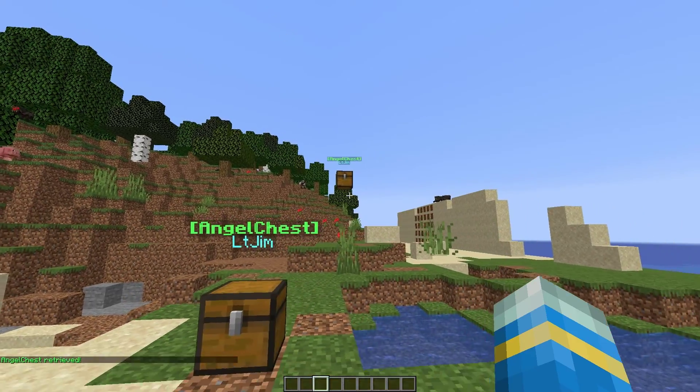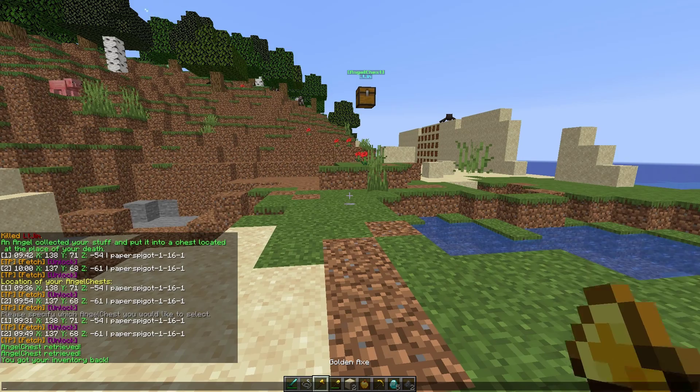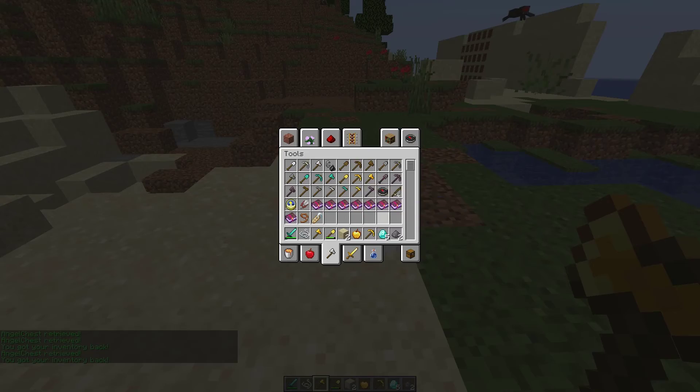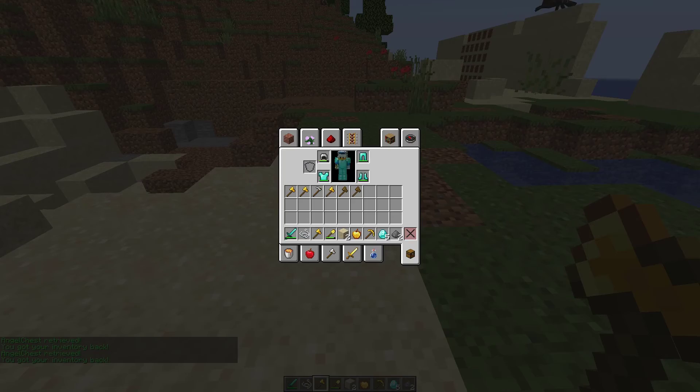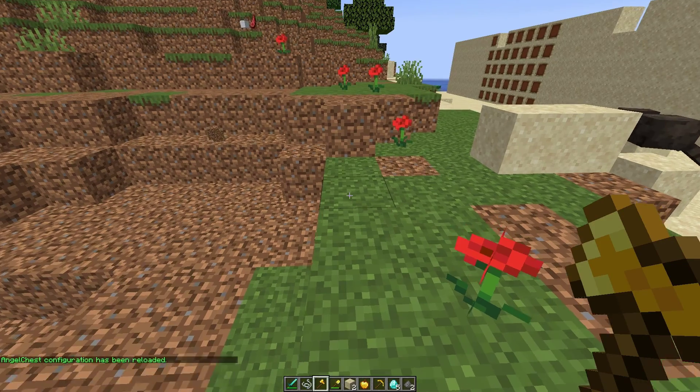If you do /ac fetch 1 that's going to bring the first chest to you, and /ac fetch 2 will bring the second chest to you. There we go — we've got both chests and everything is back in our inventory, with our armor put back on too.